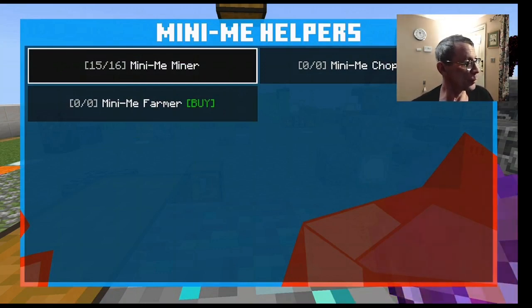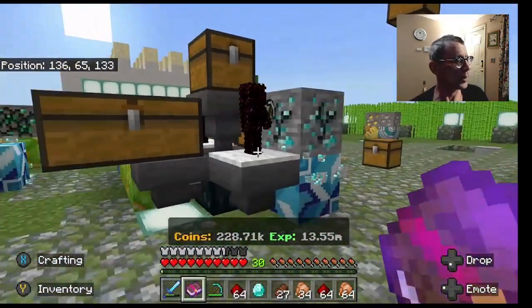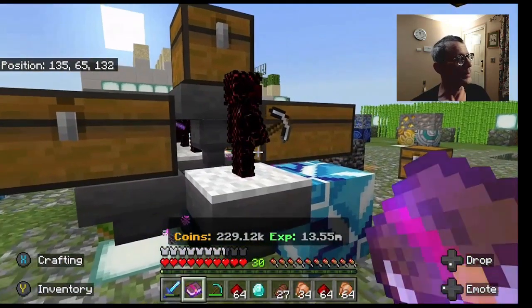Whatever type you got, I'm sure it works the same on any. Here we're using the miner — push it now. It just went up just a little bit, and that's how you set that guy in there, right like that.